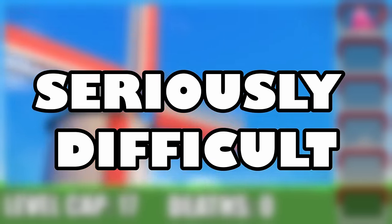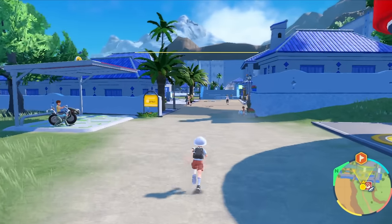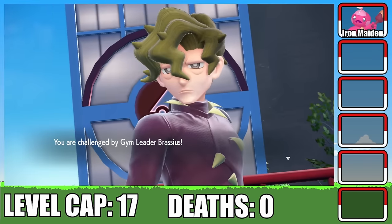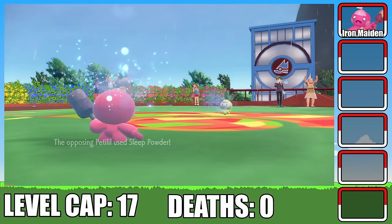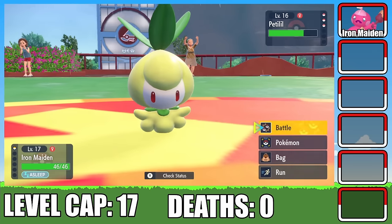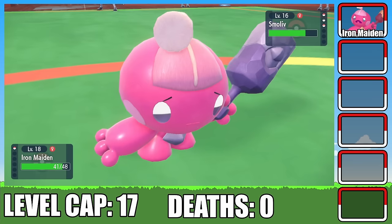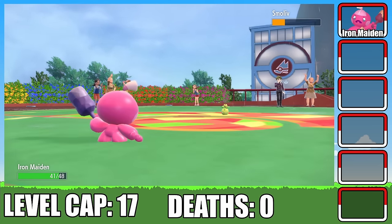Here comes the real challenge. I'm heading to Brassius' Grass-type gym with just one Pokemon — Iron Maiden. Before we face Brassius, I make a pit stop at Cascaraffa to obtain one of the best items in the game: the Leftovers. In the battle against Brassius, he starts by sending out his Petalil, who immediately puts us to sleep. Not an ideal start considering we only have one Pokemon. Thankfully, our Leftovers help keep us healthy, and we take down the Petalil without losing too much health. Next up is Brassius' Smolliv. We land a critical hit with Metal Claw, boosting Iron Maiden's attack, and easily take out Smolliv on the next turn.